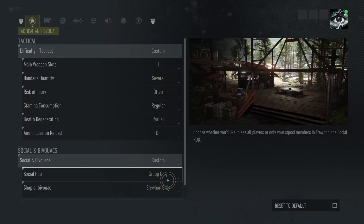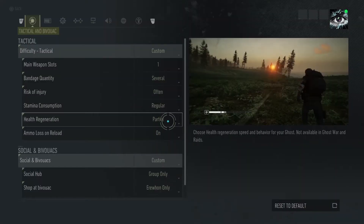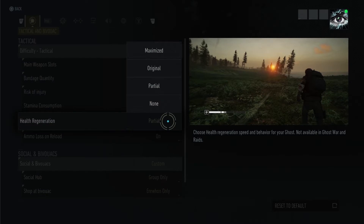Stamina consumption — I put regular because I run a fair amount and I don't want to get too exhausted. Health regeneration options are: none, only by stims, partial, original, and maximum.